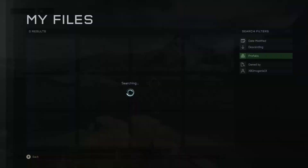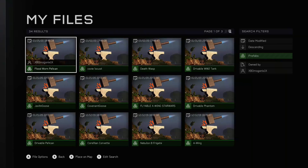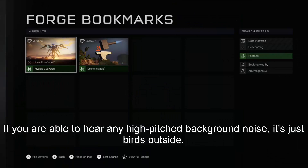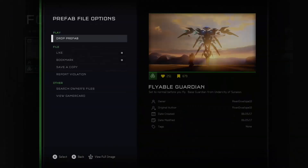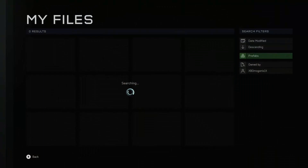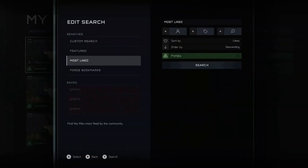So, how about we just get it out right now. The reason I'm going up so high is because this thing is so big. We'll go to Edit Search, Forge Bookmarks, Search. We've got one here called Drone Flyable — I might have to check that one out as well — but let's go Flyable Guardian.